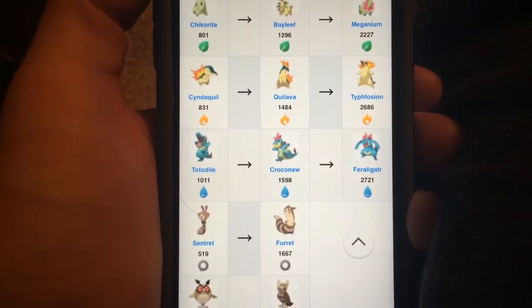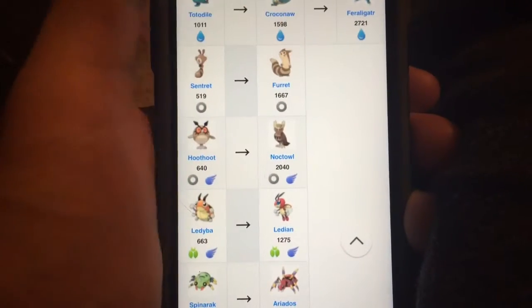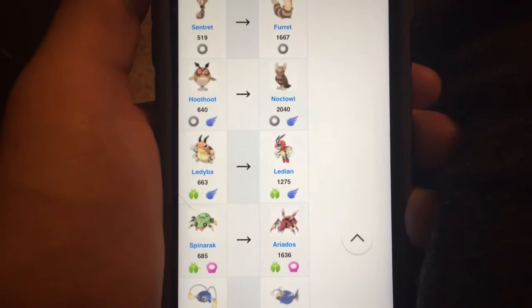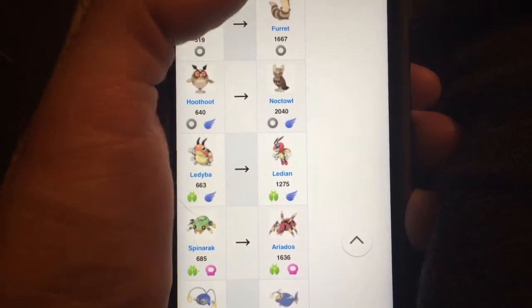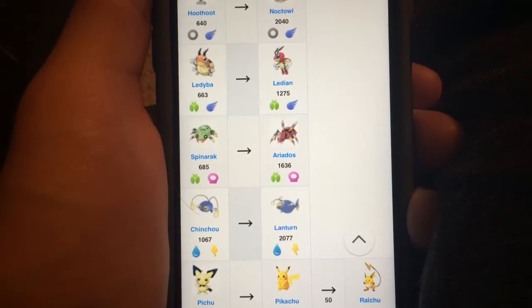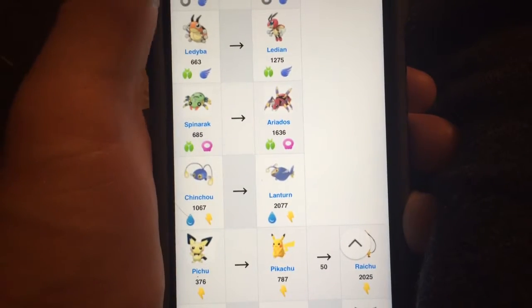Also have a Sentret and a Furret. A Hoothoot to a Noctowl. A Ledyba to a Ledian. Spinarak to an Ariados. These are all new — they weren't in the game before, these are all being added in. The Chinchou — I don't even know how to pronounce that — but the Lanturn is the evolution to that.